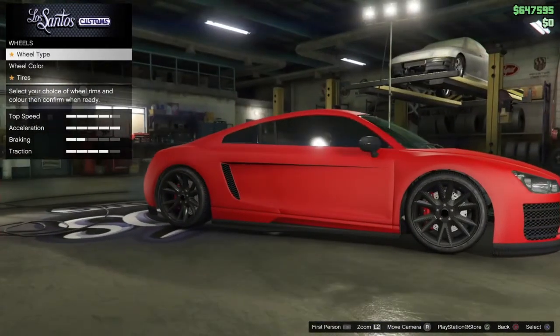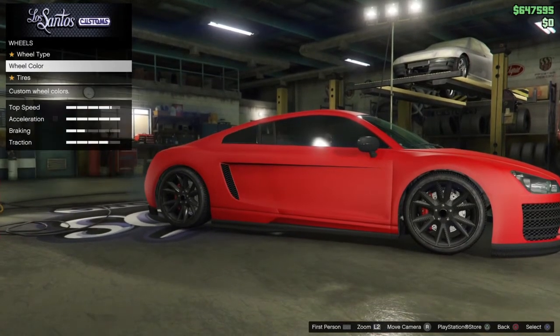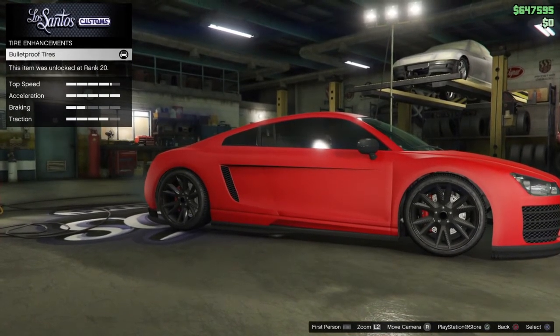Next, for the wheels, go to wheel type. Go to high-end, stock, and they are the carbon solar. Next, go to wheel color and make them black. And under tires, make them bulletproof.